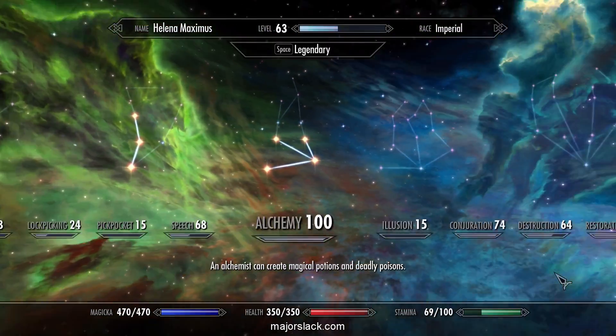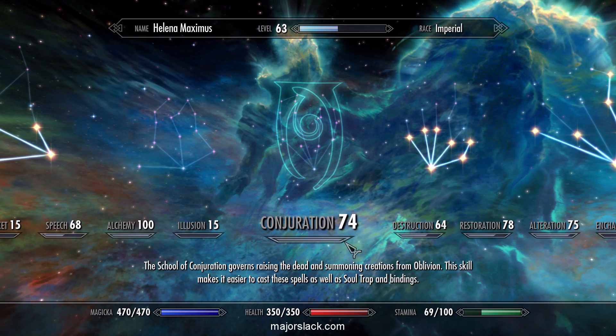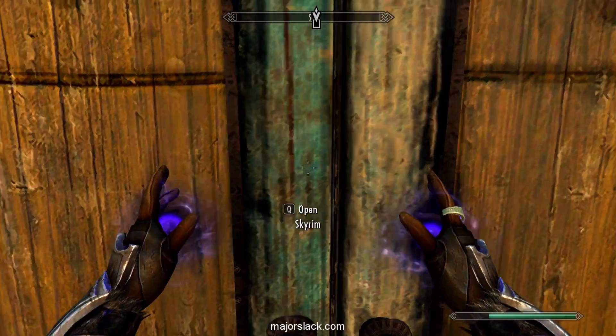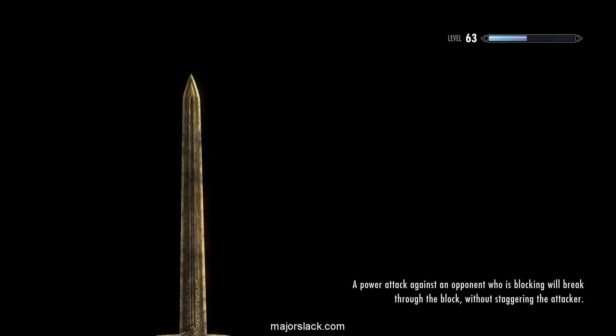Buying all the Conjuration skill training I was buying, I have jammed Conjuration right up to the edge, just short of leveling up to Conjuration level 75. If we go to the guard at the Ember Shard Mine and cast Bound Bow — or Bound Sword rather — in front of them, that should level up Conjuration easily.